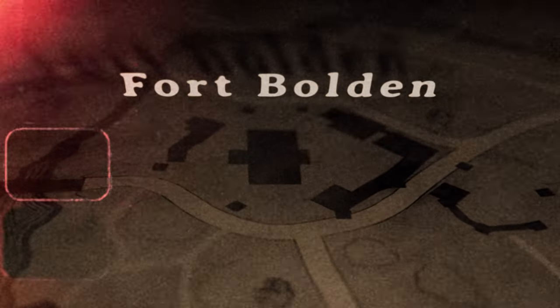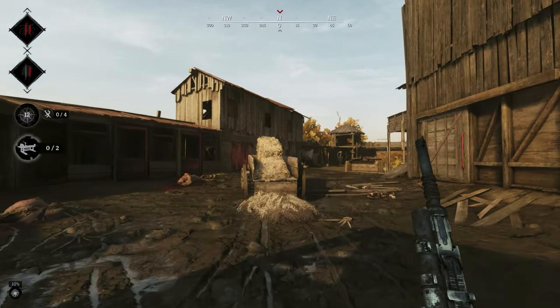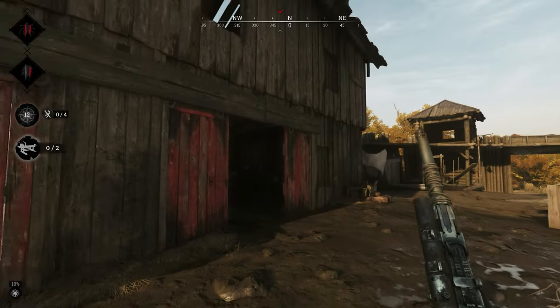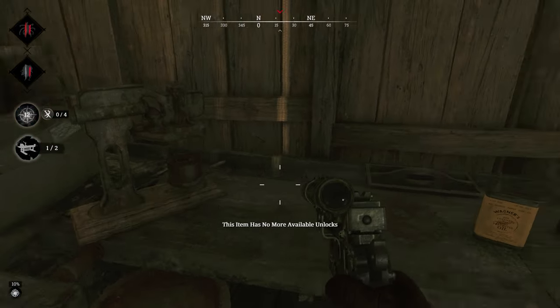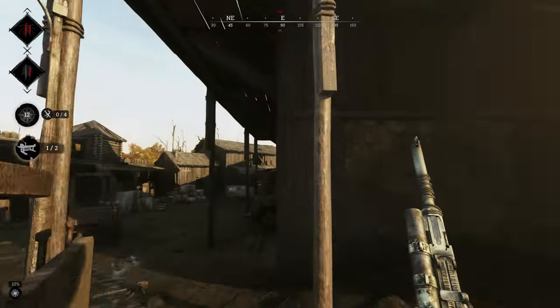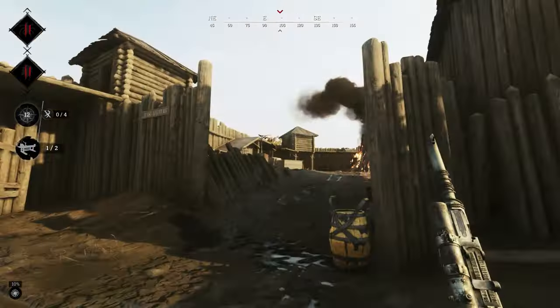First up, Fort Bolden. This compound has two benches. One can be found in the lower level of the building with the double slider doors, and the other is all the way over inside the blacksmith and carpenter building.